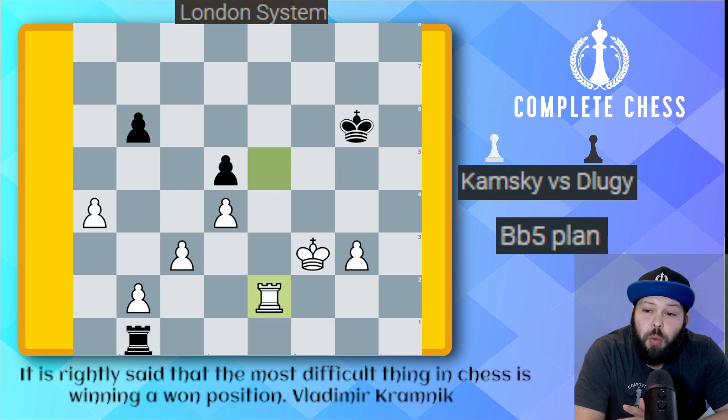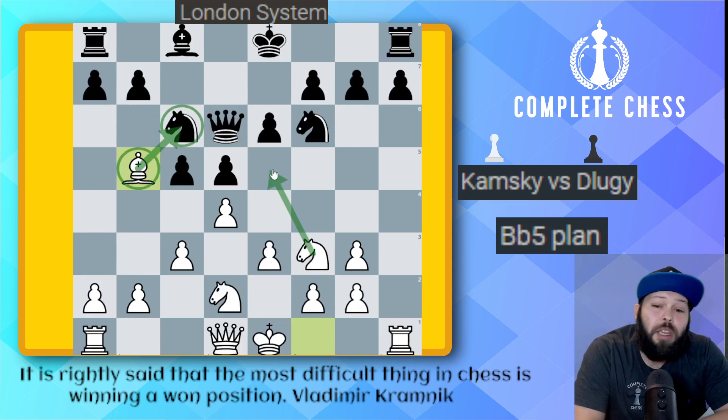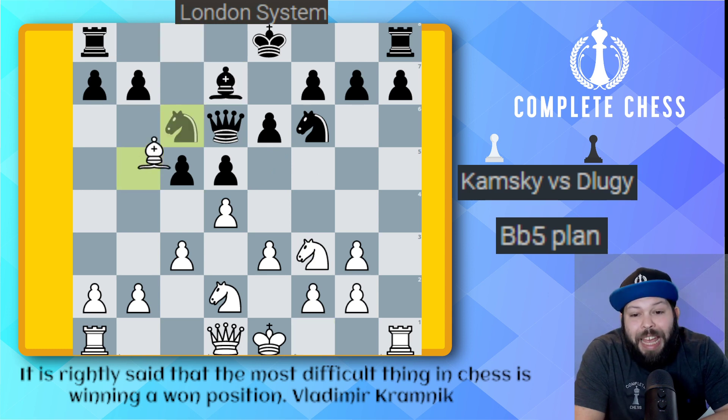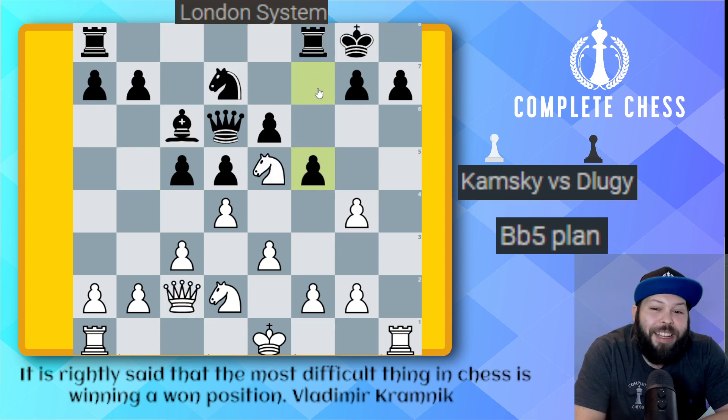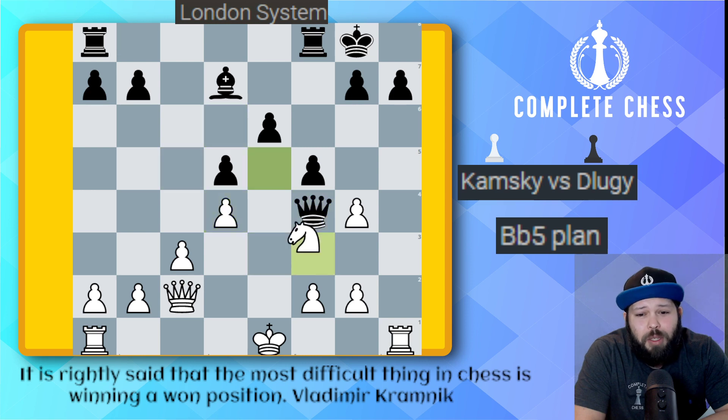Well guys, I hope you enjoyed this one. This was a very good demonstration about the good knight versus the bad bishop — the bishop to b5 plan. All we're trying to do is trade off the bishop for the knight so we can get full control over e5. This one works out particularly well whenever they move that f-pawn — remember, in this situation you just gave away the e5 square. A true grandmaster like Kamski does not take long: knight takes, bishop takes, knight f3. He just takes this great square for his own knight, and the rest of it is just good technique. Hope you guys enjoyed that — we'll see you in the next video.